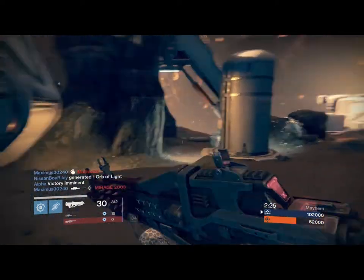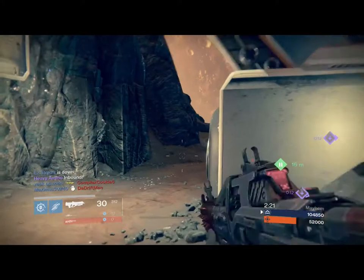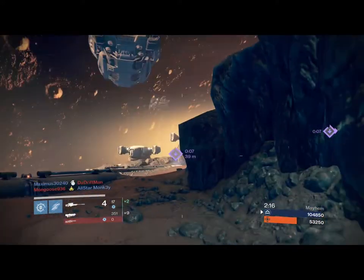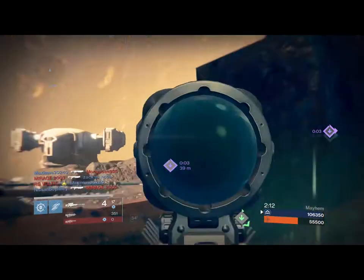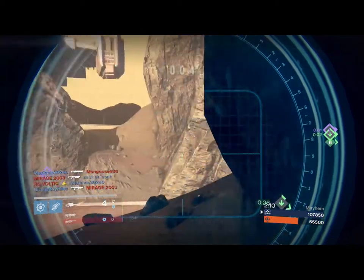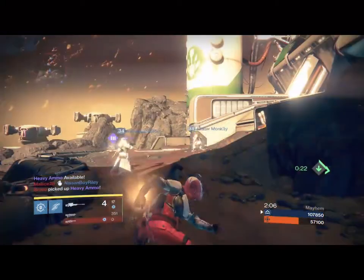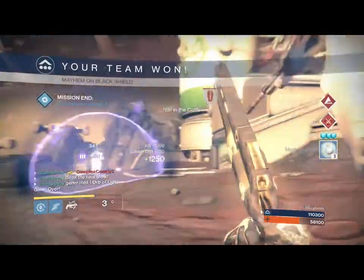My thoughts are the Golden Gun is probably the best super to use right now in Clash Mayhem. Because not a lot of the other supers can really go on a killstreak where you can constantly be from afar and take somebody out. Voidwalker's a really good one too for the close quarter maps — that's a good super to be using. But other than that, Golden Gun's probably the best super. As you can see, I can just pick him off right here before he could even get him with his gun — so you can take a lot of kills.